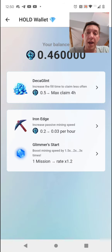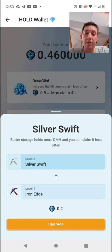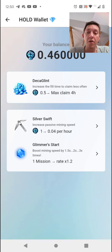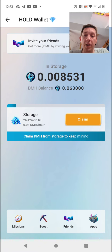So I'm going to buy Level 2 right now, which will allow me to claim less often. The next level will cost 0.5. I can also go here and buy better storage — so now I will be earning 0.04 DMH per hour. My balance is updated.